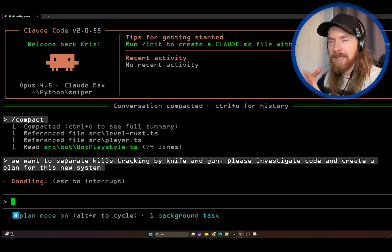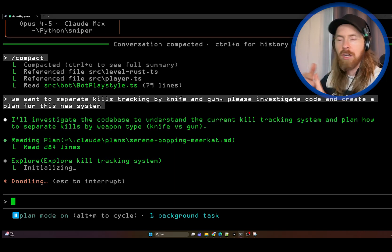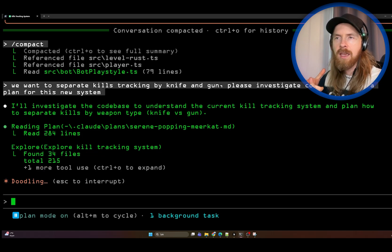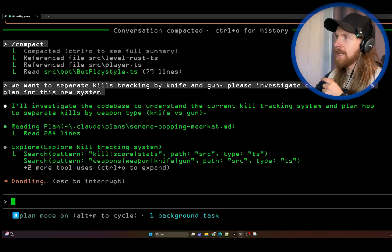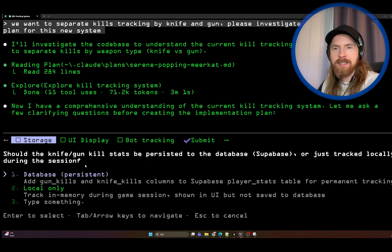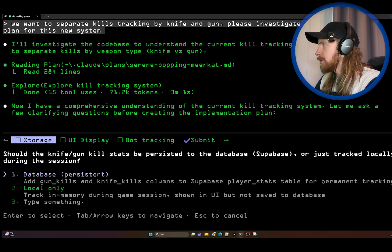You can see the exploring agent going through the code. It comes up with clarifying questions: Should knife kills be persistent to the database (Supabase) or tracked locally? It's going to be on the database of course. Where should the knife vs. gun kill counts be displayed? Only in the stats panel for now. Should bot kills on the player also be tracked by weapon type? No — player kills only.